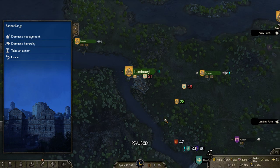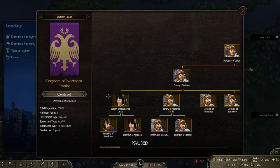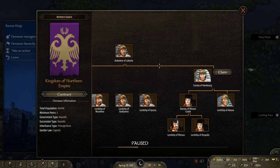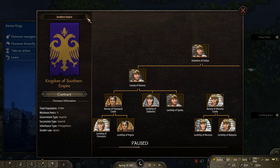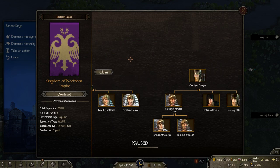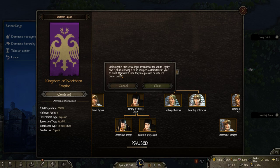We're starting here at the Demesne Hierarchy screen. We just recently got our own first town keep — we're totally independent, haven't created a kingdom or anything yet. If you go to Banner Kings and Demesne Hierarchy you'll see this screen. When you scroll through, you will eventually find your claim — this is Hamburg — so we will stake our claim here, making us the legal owner.